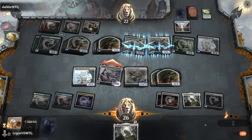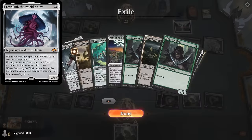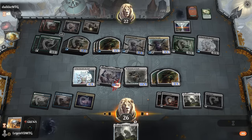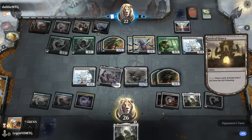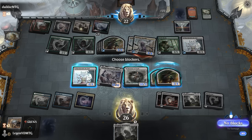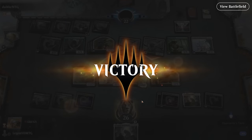We cast Drowner and play Idle — we're probably on the mill plan now; two Ulamog attacks will do it, so we just need to survive. We see new Kozilek and new Emrakul in their hand — they have outs. Opponent goes all out, sacking a bunch of stuff to grow their creatures. Our Ulamog wins the game. On to the next one.